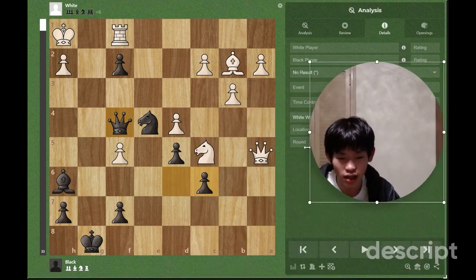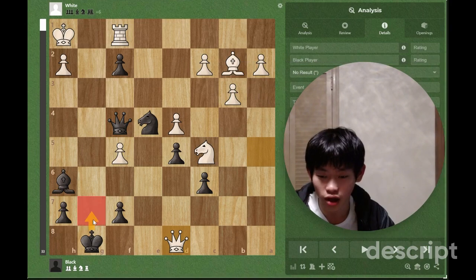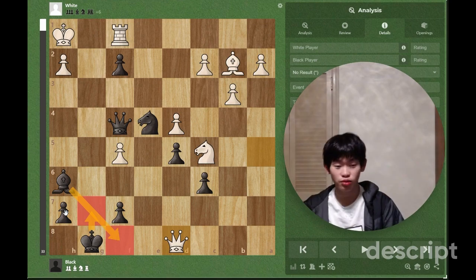So let's say queen d8 check. Now we have a couple of options: king g7 and bishop f8. Please pause the video here and decide which one to play.